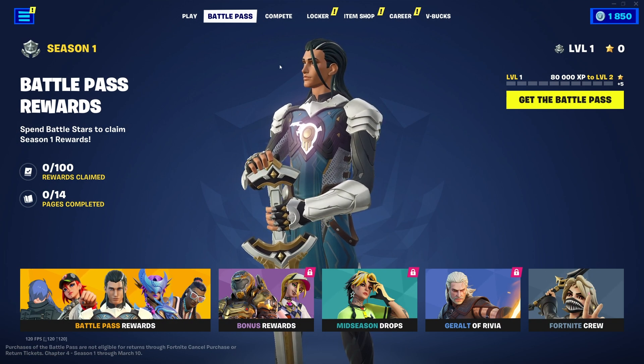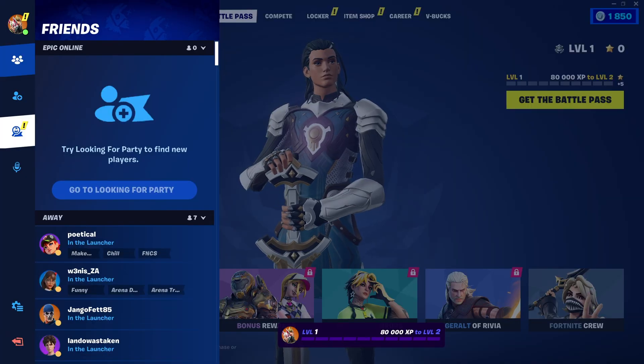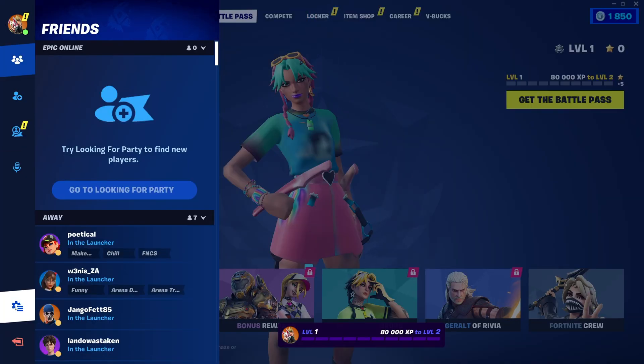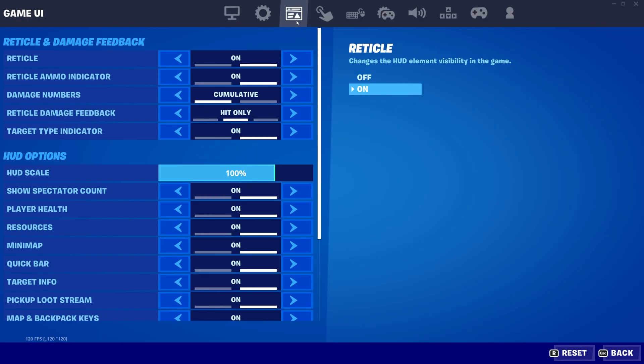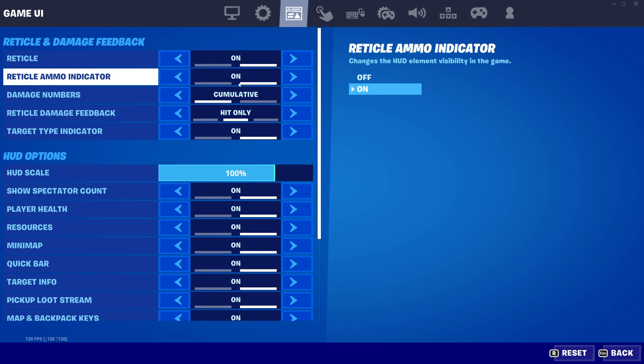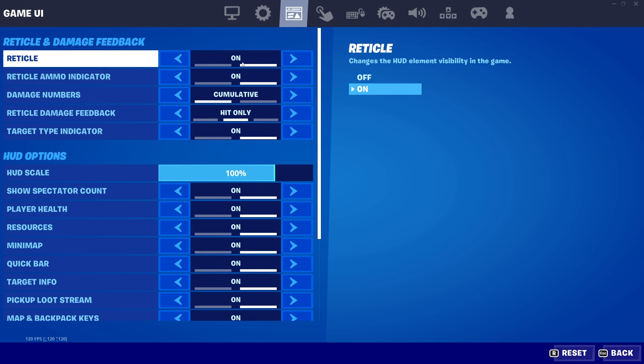First of all, let's talk about new settings. I'll head across to settings using the hamburger in the top left, then the settings icon. Inside of here, under the Game UI or Interface section, we'll be talking about the new options. These two up here are actually old options — they've just been moved to the Game UI settings. Reticle you'll obviously want to have on — that's the marker in the center of your screen. Reticle Ammo Indicator is really useful; it'll show you your ammo count just under your crosshair instead of you having to look in the bottom right.